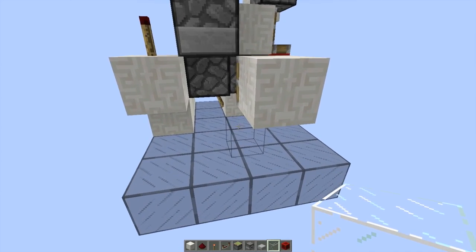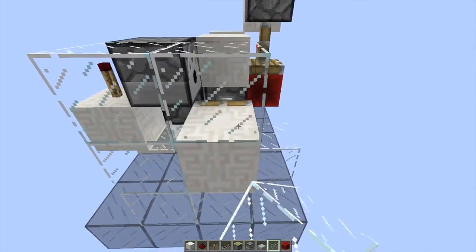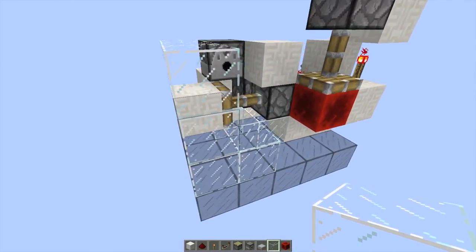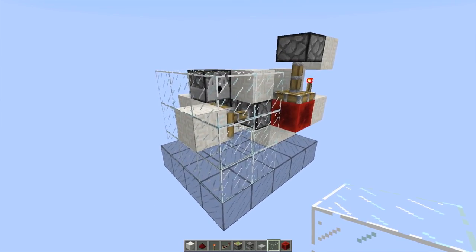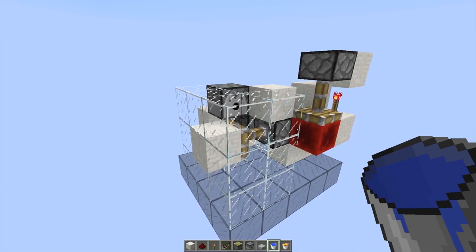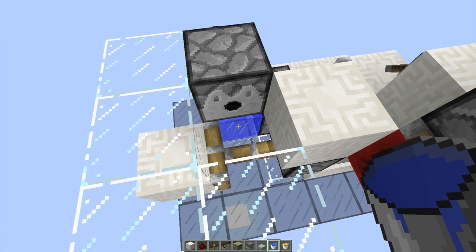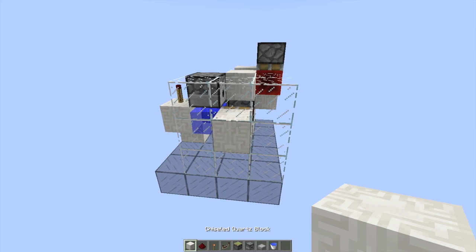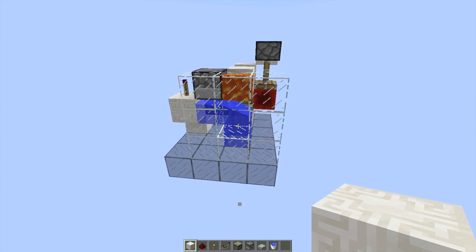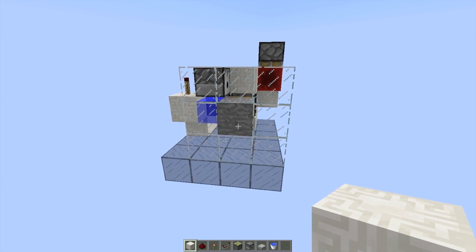We're going to place a block here, here, here, and here, as well as blocks coming around like this, and then block here and block here. Not all of these are necessary, but I just want to be a little bit careful. Then finally, we can come up here — go ahead above that glass block, it doesn't have to be glass — and place your water bucket. Then inside this dispenser we're going to place our lava. Now we can come around to the front, go ahead and break that block, and it's going to generate our first stone block.